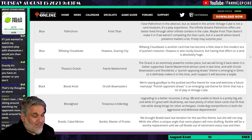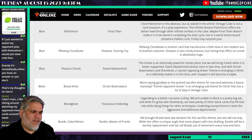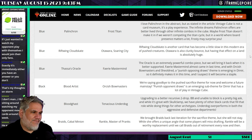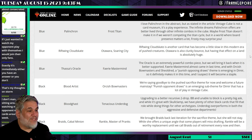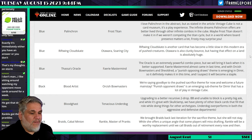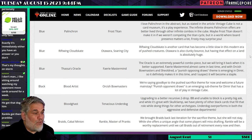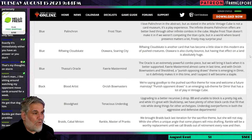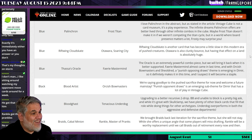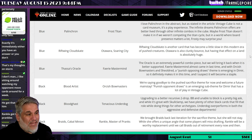Braids, Cabal Minion — another card I didn't love — is replaced by Rankle, Master of Pranks, which is also a card I don't care about at all. The article says they brought Braids back last iteration for the sacrifice theme, but she won't stay. I personally don't like symmetrical effects — both players discard a card, both players sacrifice a creature. They're really difficult to engineer where you come out ahead, and it's hard to be strategic about what you sacrifice. I'm not going to be picking Rankle highly.